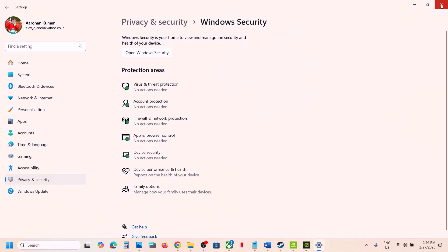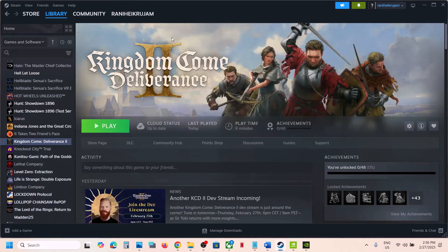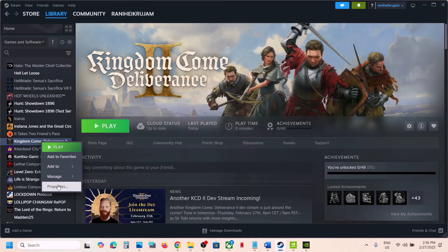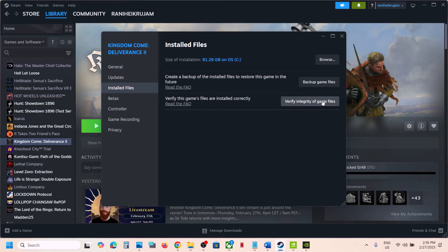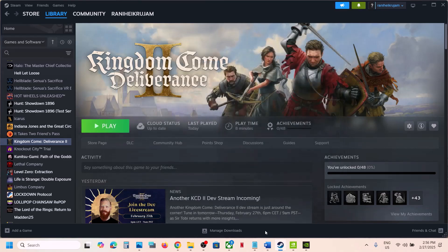If it's still not working, the next step is to verify the game files — this is important. Right-click the game in Steam, select Properties, go to the Installed Files tab, and click 'Verify integrity of game files.' Once the verification is 100% complete, launch the game and check.